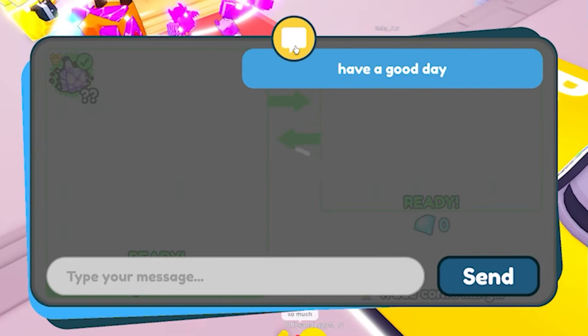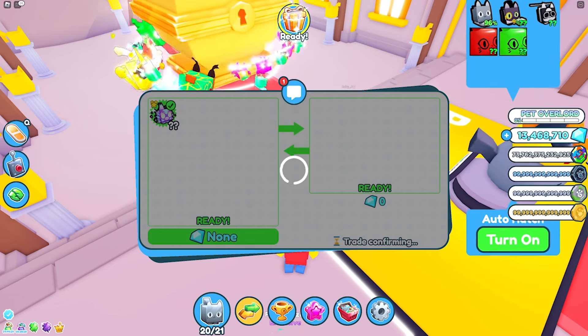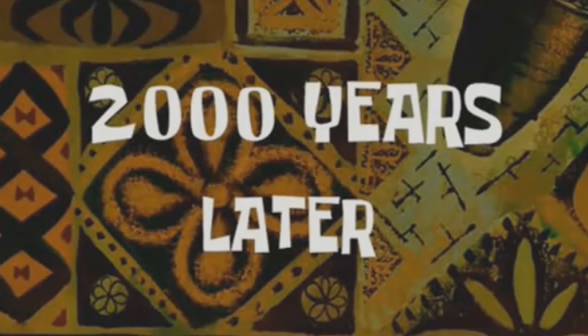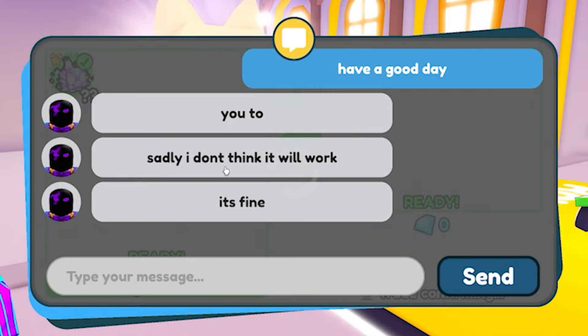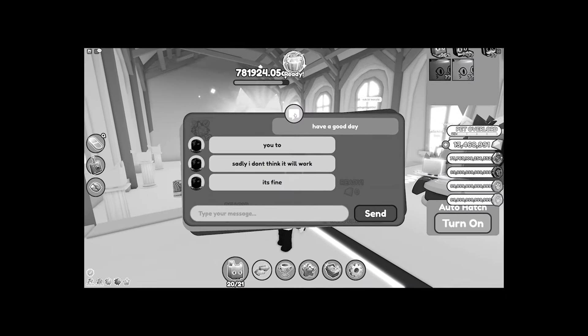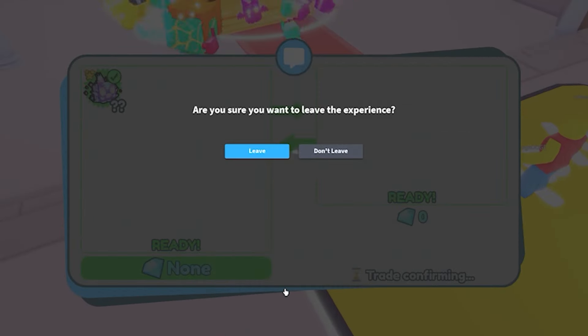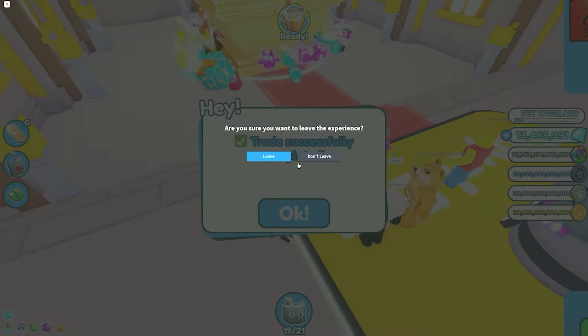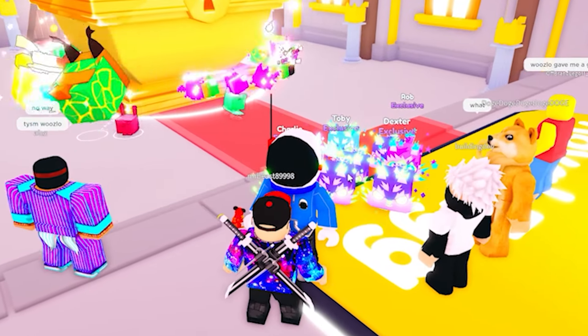While we wait for this trade to load — 2,000 years later, it's still trading. He says 'you too.' Sadly, I don't think it'll work. What if I threaten to leave again? I'll do it, Pet Simulator X — I'll leave! It actually works every time I'm about to leave. It's just like 'oh wait, stay.'